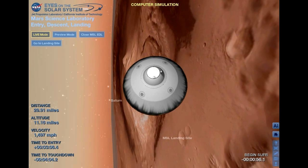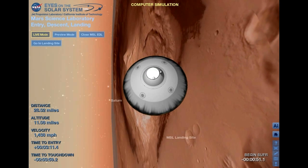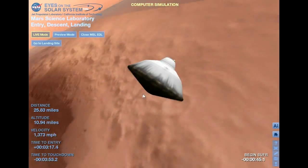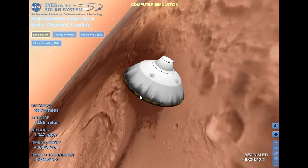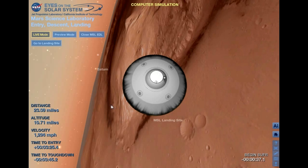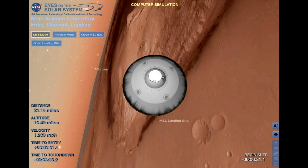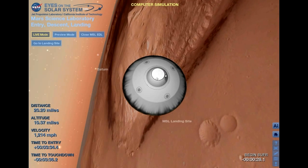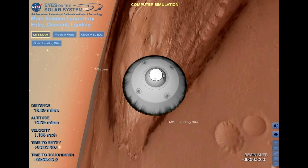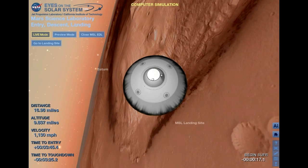We are seeing a tone indicating that we have seen heating on the heat shield through the MEBLY instrument. Everything looks fine — this is as expected. During the heading alignment phase, we are flying almost horizontally like a plane. We are going about Mach 2.4 at an altitude of 17 kilometers or so. The vehicle is reporting heartbeat tones again, indicating that everything is fine during heading alignment.